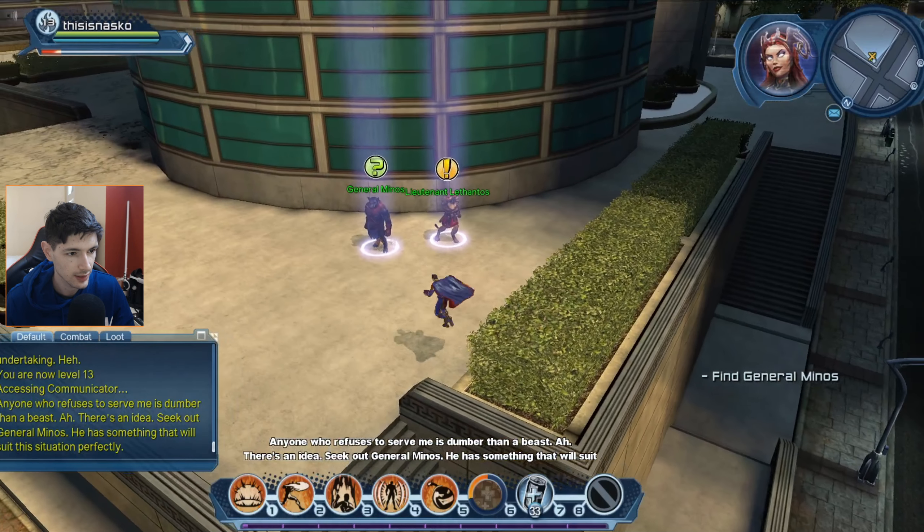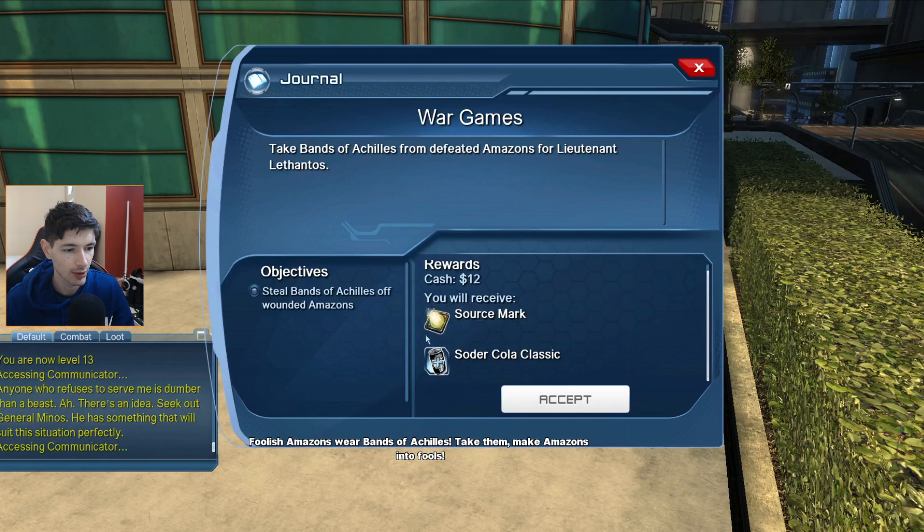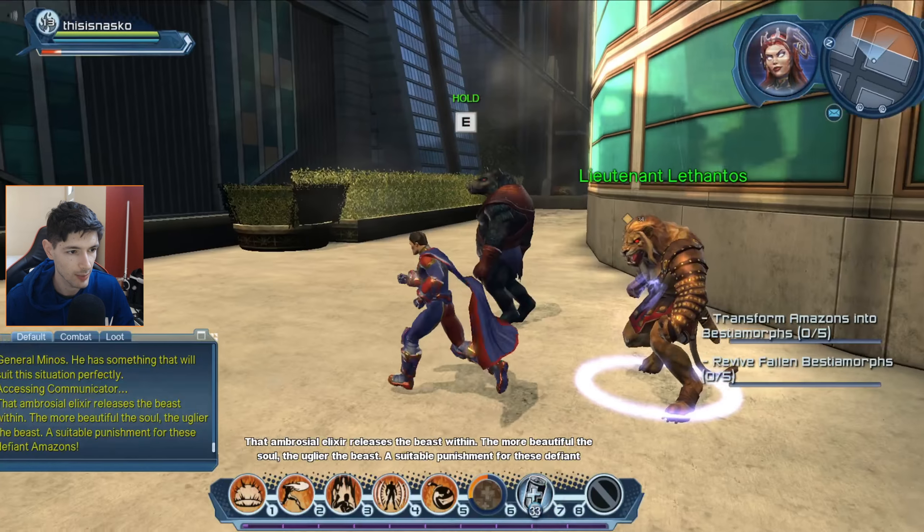Looks like now we have a side mission. Side missions will give you source marks, and source marks will be used to purchase gear and weapons.